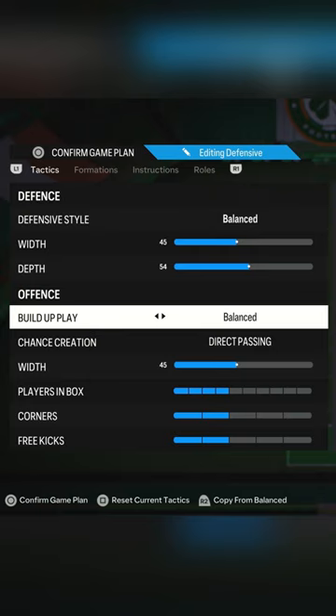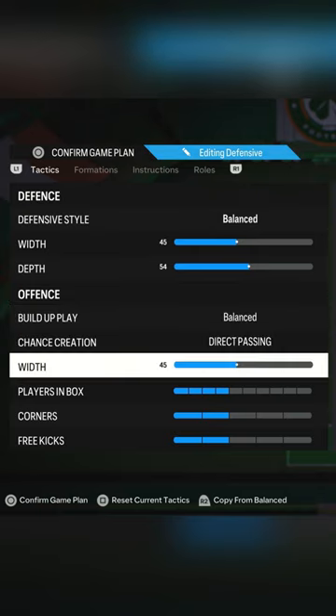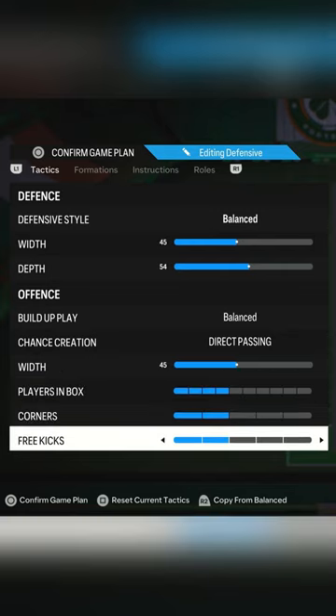In offense, build-up play is on balance with chance creation on direct passing. Width is at 45 with players in box at 4 bars, corners at 2 bars and free kicks at 2 bars.